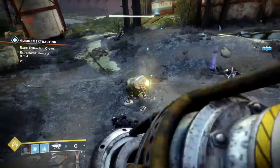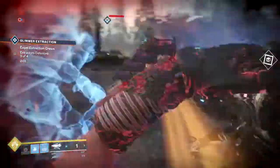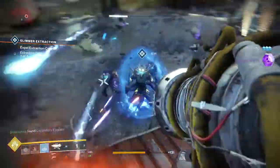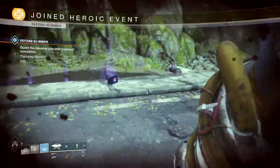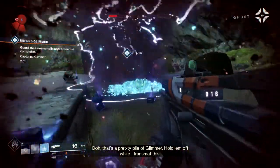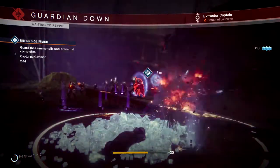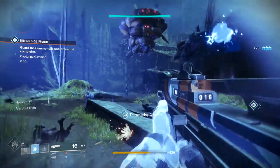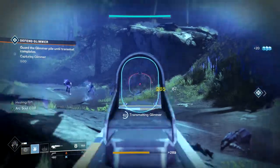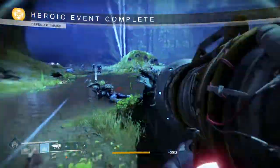On to Glimmer Extraction. To activate this heroic public event, you will need to destroy three small projectors that are standing next to the Glimmer Drills during each phase of this fight. If you do not, don't worry as they will all be there at the final Glimmer Site. Once you have destroyed all three, the Glimmer Drill will drop down. Be careful not to stand under it as it will kill you if you are directly under it. Stand on top of the Glimmer Pile and begin trans-matting it. I did not trans-mat all the Glimmer in time, but if you stay on the Glimmer Pile and don't die, you can kill everything and finish trans-matting all the Glimmer. Once you do, collect your loot.